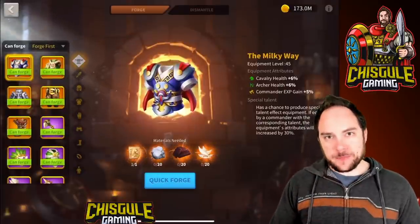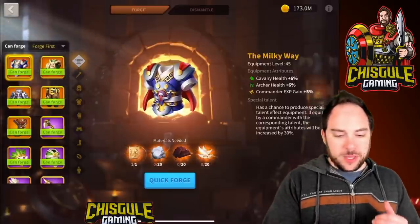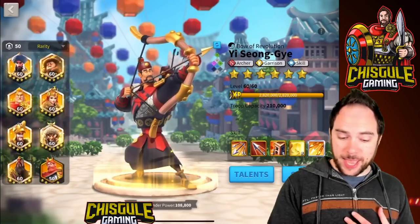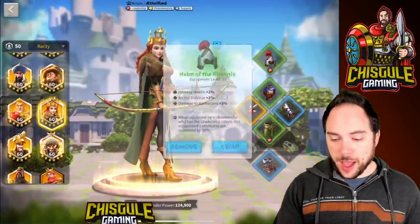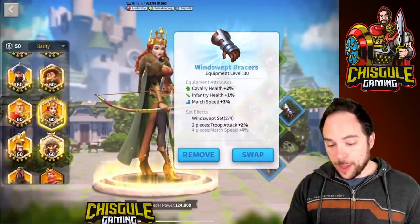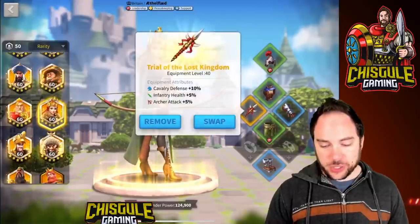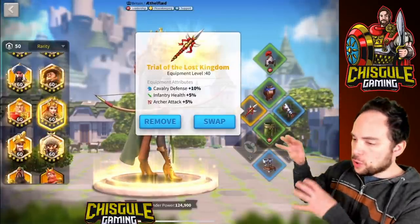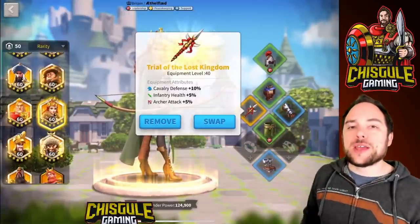Let's talk about a leadership set — what kind of gear do you want on a leadership commander? This is a tricky one because it depends a lot on what you're doing with that commander. My Aethelflaed in Sunset Canyon has almost entirely infantry on her, so I use gear that gives infantry stats: a Helm of the Phoenix for infantry health, Infantry Breastplate for 2% infantry defense, the Windswept set giving 2% attack plus set bonus, and Ranger's Trousers. For leadership, you need to select gear that focuses on whatever type of unit you expect to bring.